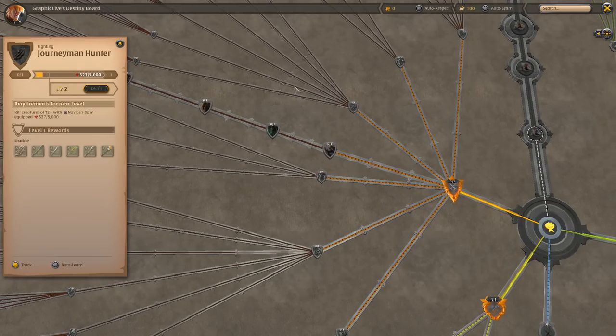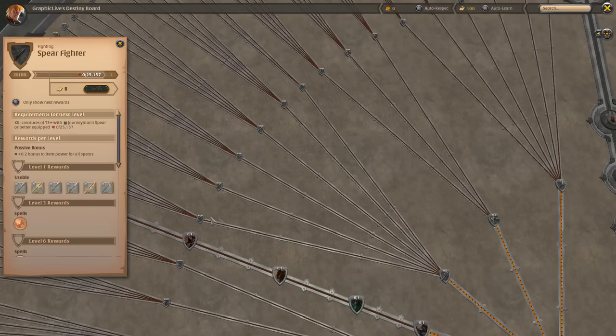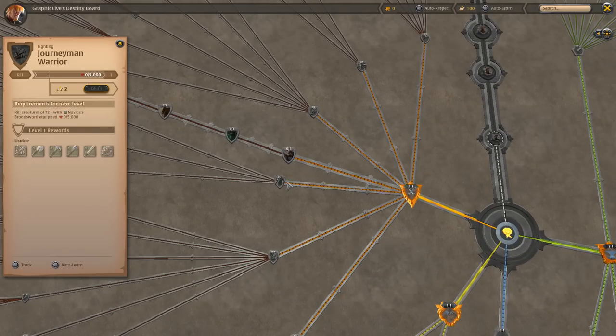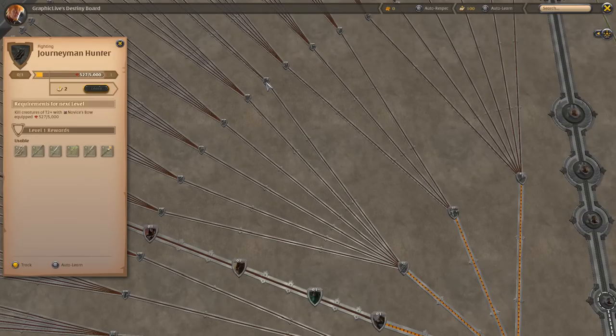So we're going to be trying to get those daggers to tier 4. And that's going to include the leather - the merc helms and basically all the leather gear is also going to be leveled up to tier 4.